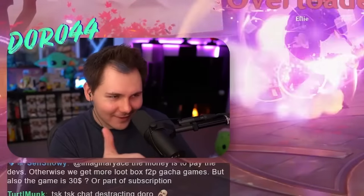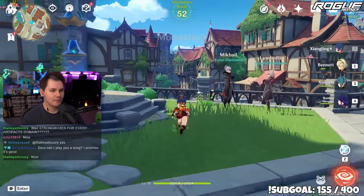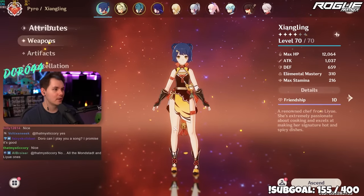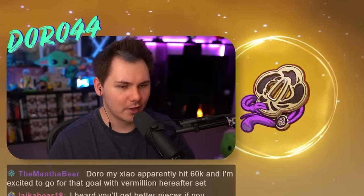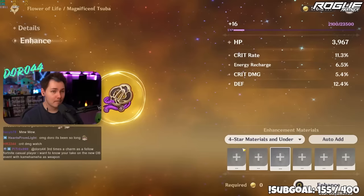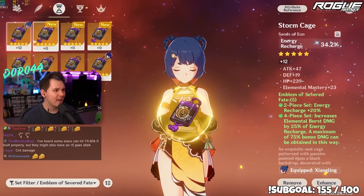All right, let's go back to Mondstadt and build our teams to the best of our ability. First team: Xiangling, Bennett, Xingqiu, and Raiden Shogun. We're running Dragon's Bane at level 80 on her right now. I'm gonna run four-piece Emblem — let's see what we got. This one's decent, so I'm gonna level this one up first. All right, chat, we're gonna need a lot of luck — I need you guys to be manifesting at home. Crit rate! Perfect.